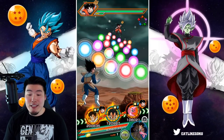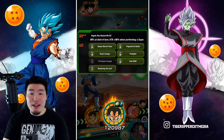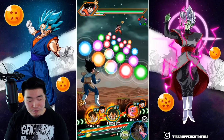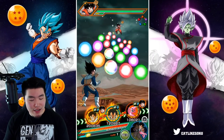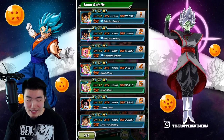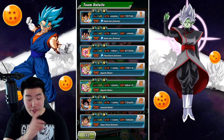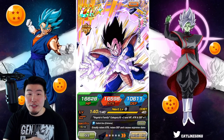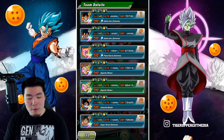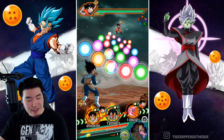On this first rotation, we have the double Vegetas. This Vegeta along with the AGL April Fool's Vegeta — they share 6 out of 7 links with each other, so they're basically the best linking partners for each other. We also have the support here from Kid Buu. In terms of the starting defense, the April Fool's Vegeta has a lot more defense than the Fizz Vegeta. But keep in mind, he does stack defense every single super, and he also gets the additional 100% defense when he supers.